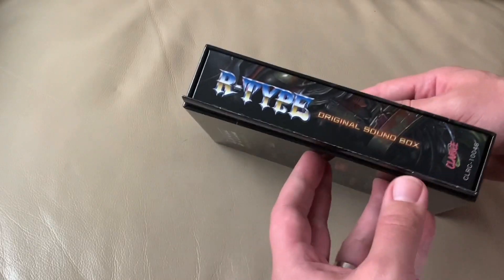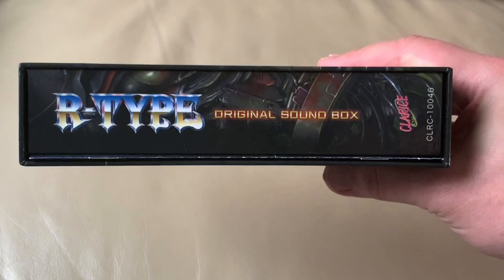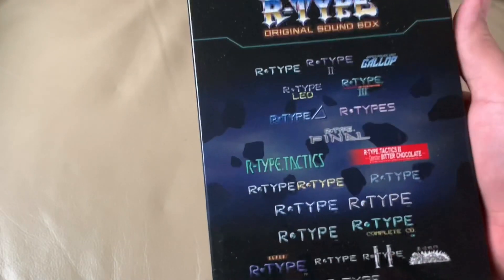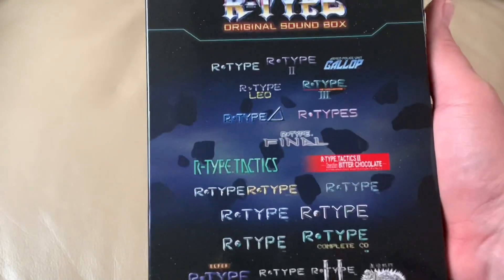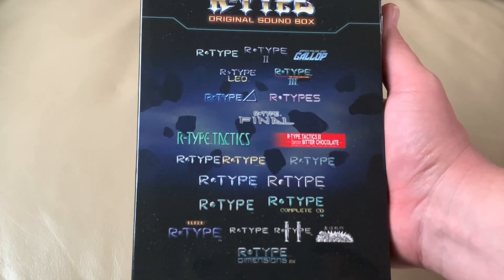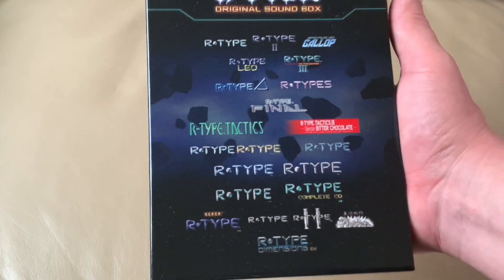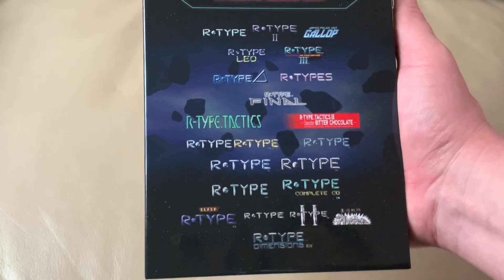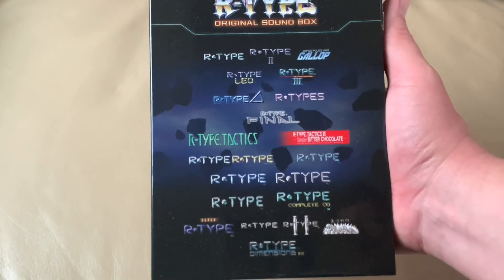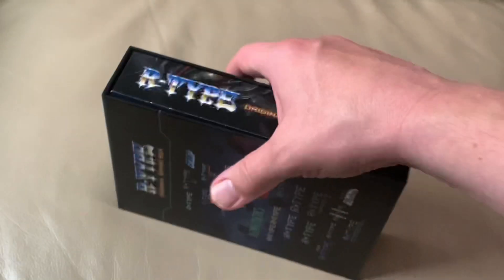But today we're here to talk about the R-Type original Soundbox. This was right around $100, maybe a tad bit more. It's interesting because now that R-Type Final 2 has come out, there's a new R-Type on the block. This is the original Soundbox, but it doesn't have any soundtrack stuff for that game. I have that separately, but it would have been cool to have it included. They even have stuff from the PSP games, which aren't even shooters. I think that's really cool, but it would have been neat if they'd included Final 2. I'm sure there are reasons for that.